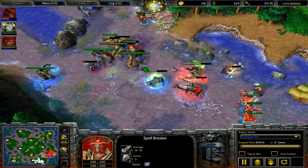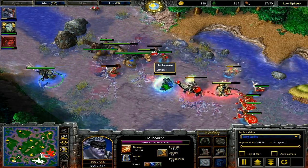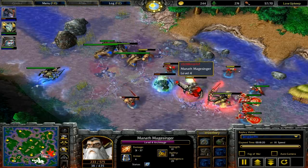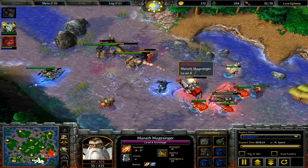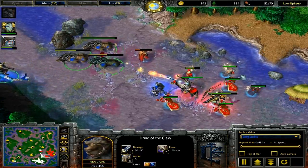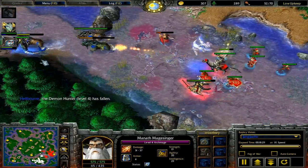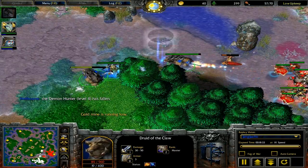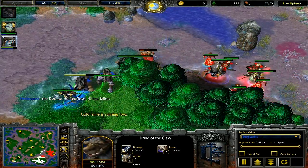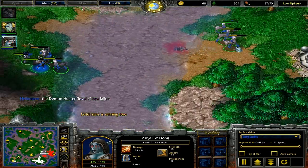There are very many choke points on this map - between basically all the rivers between the bases, in the small green total camps, in the middle of the map near the tavern. There are choke points everywhere on this map, which is why this map is so awesome for Elf. You can really improve your game by just learning the positioning on maps.